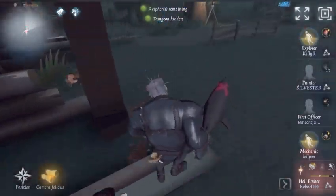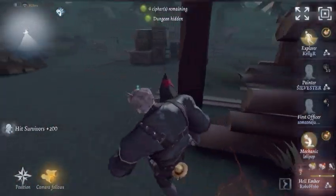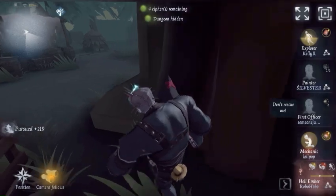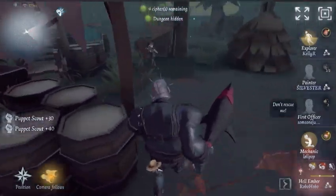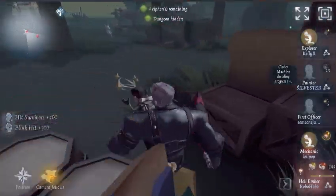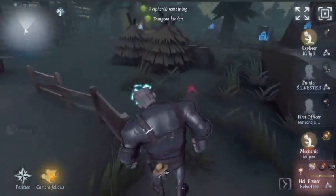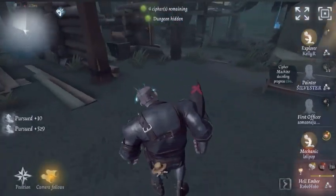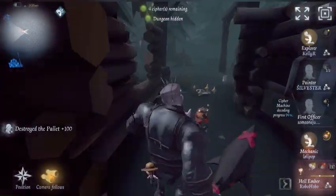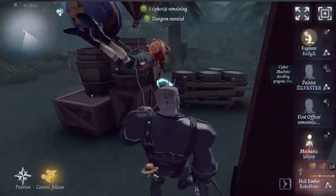I hit her here and she doesn't body block, so now I'm at full presence and I got two fire. I blink and get her. I switch with the red puppet so now I got a puppet at Explorer so I can go pick him up. I break this pallet — I know Mechanic isn't self-healing. Mechanics normally don't self-heal, they're gonna be using their robot, so I know I got time.